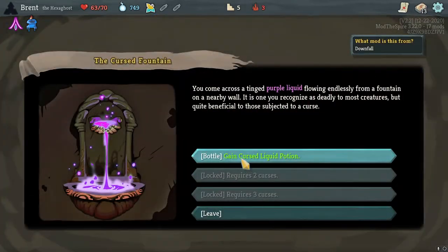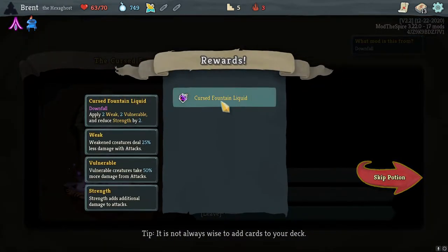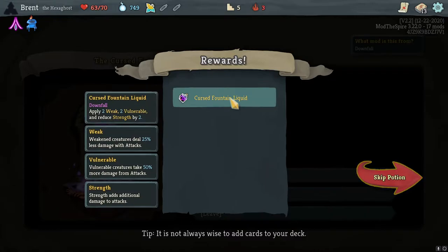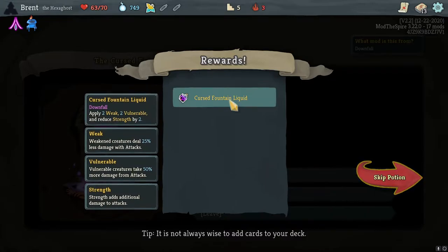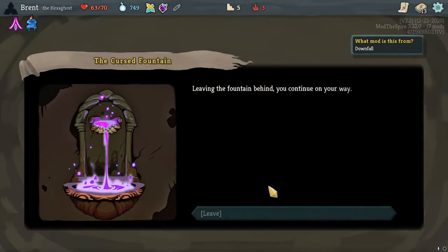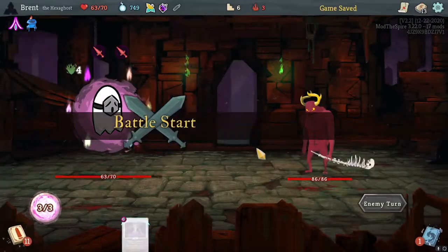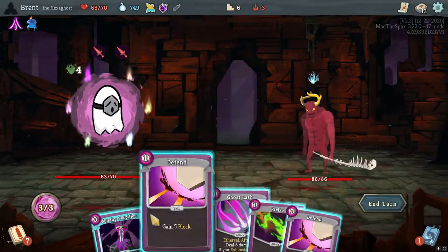Gain a curse liquid potion - curse found liquid gives two Vulnerability, two Weak, and reduces Strength by two. Pretty good. I'm sad that I couldn't get the other ones - if I'd taken the two Haunted, I might have been able to. Ghost Lash - we do want to play this.